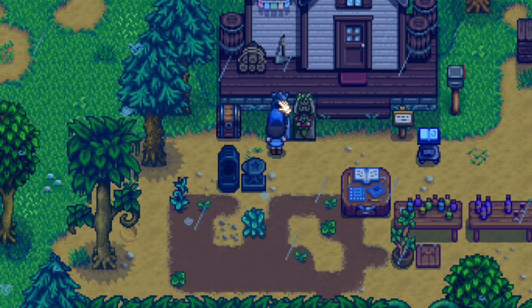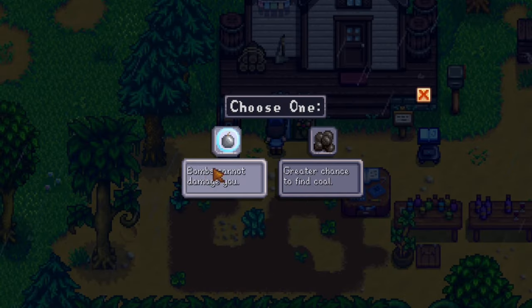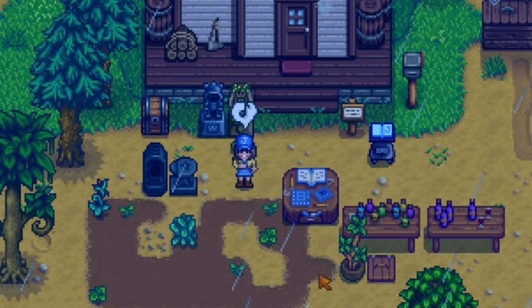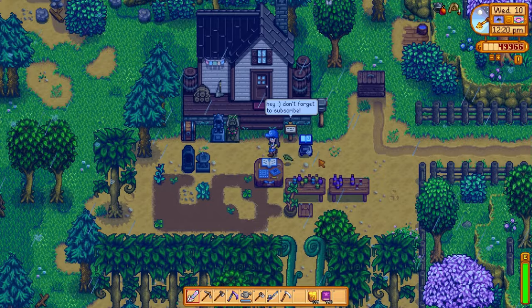This is the Statue of the Dwarf King and he gives us a mining power each day. Today I really like it because bombs cannot damage you, and I like to use bombs in the mines all the time, so I can't take any damage from that today if I went to the mines.